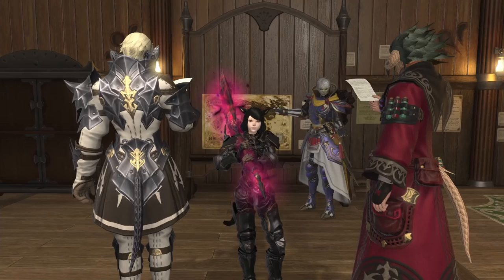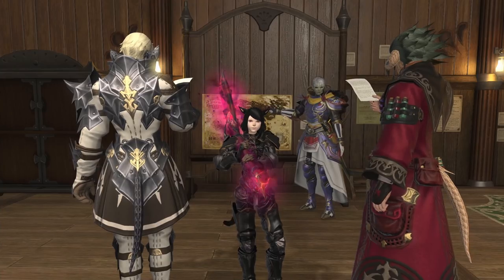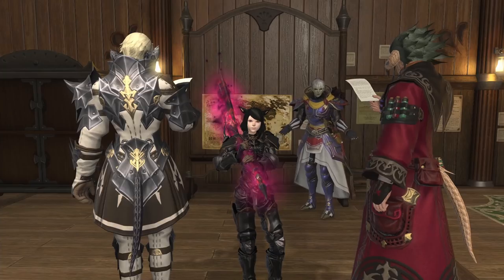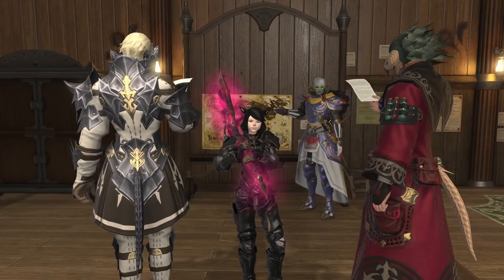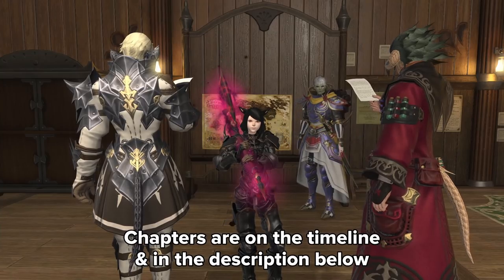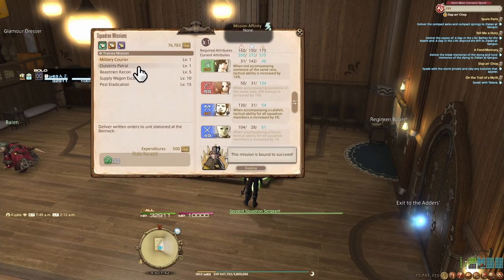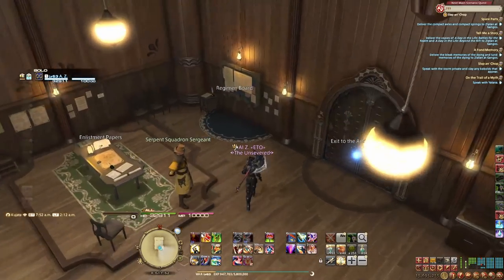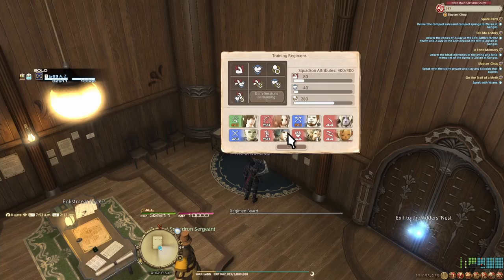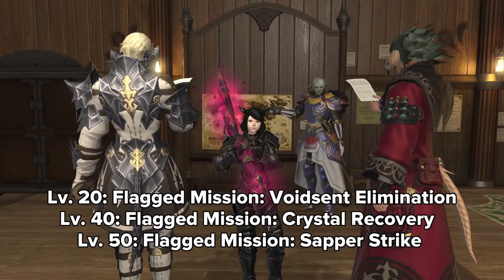I won't go too deeply into stat checks and how to pass all the squadron missions, but I'll mention a tool that helps with this shortly. I'll walk you through getting your squadron to the point where you can run command missions. Your squadron starts at rank 0 with all members at level 1. After completing the first trainee mission, start leveling your squad by putting them through training regiments three times per day and sending them on an 18-hour mission every time you can. Once someone reaches level 20 you'll get a flagged mission that ranks your squadron up to rank 1. Subsequent rank-ups come at levels 40 and 50, with rank 3 achieved at level 50.